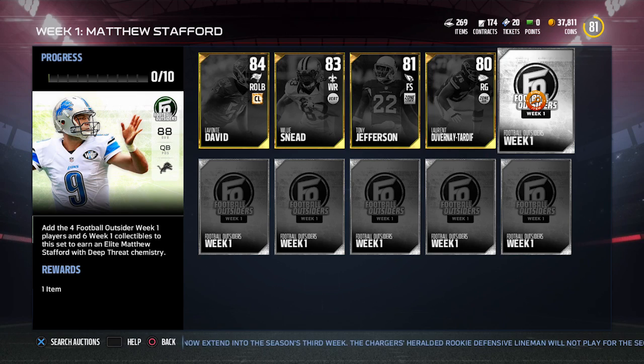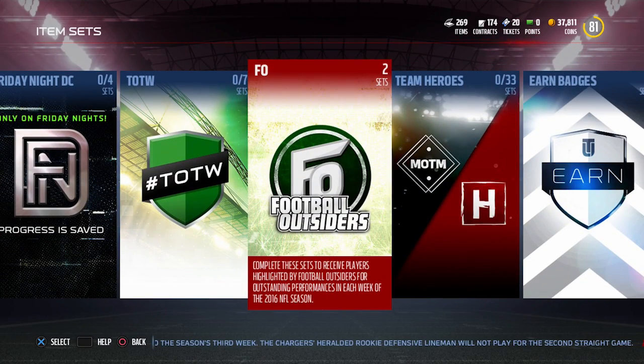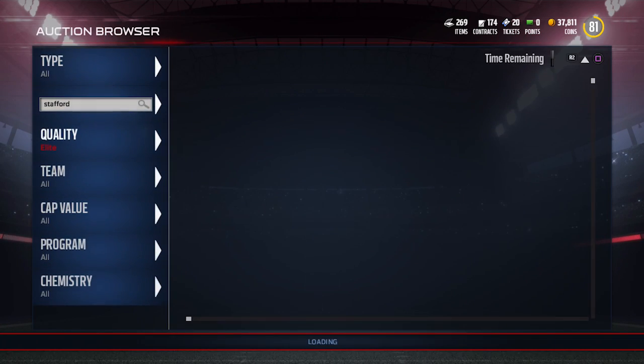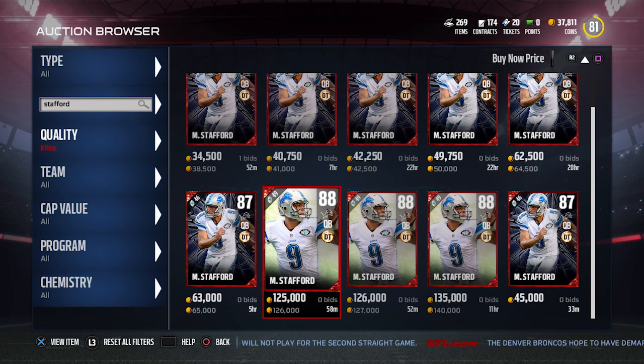This is actually an opportunity right now, because this Matt Stafford is going for quite a bit more than that. You can make some quick profit if you've got the coins to purchase the items. The Matt Stafford right now is going for $126,000 cheapest — and it costs about $90,000 to create, being even a little conservative. So if you create it right now, you're giving yourself about 35,000 coins of profit. There's a 10% tax from EA when you sell, but you're still profiting about 20,000 to 25,000 coins.